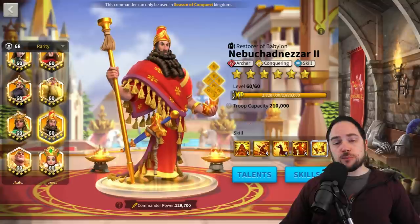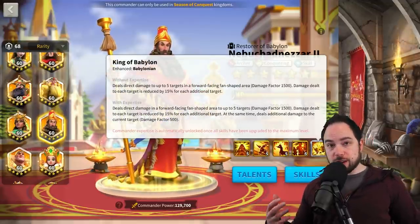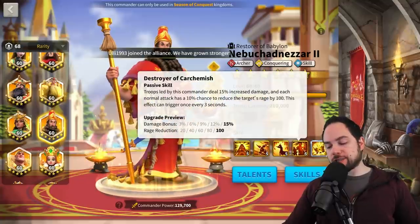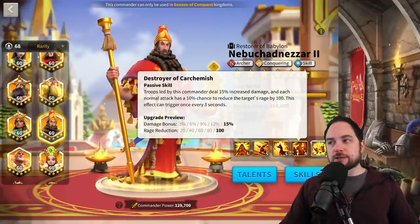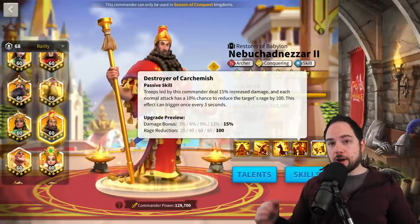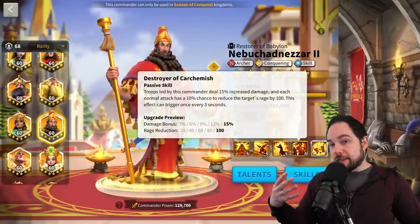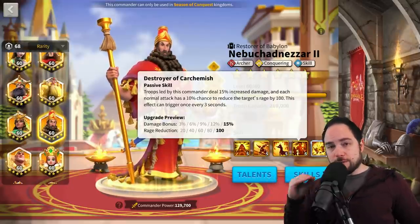Nebu is surprisingly good for a 5-5-1-1 configuration. You're going to have area of effect damage of 1,500 damage factor hitting five targets — that's good. On the second skill you're getting 15% march speed and 30% defense, which is pretty solid. On the final skill, this is where Nebu falls down and why he isn't higher ranked — you get a 3% damage bonus and a chance to reduce the rage of the target by 20. If the base level of this final skill were higher, Nebu would certainly rank higher. That's one hallmark of a great 5-5-1-1 commander: the fourth skill should be at least halfway to its final state even with just one skill point in it.